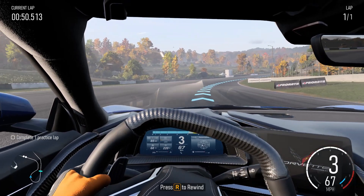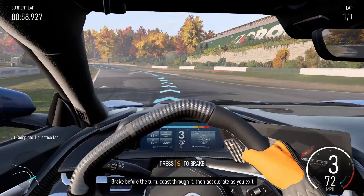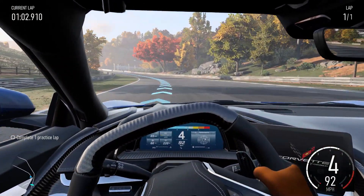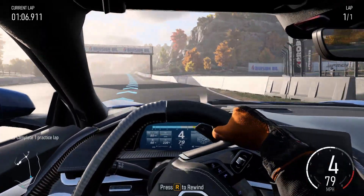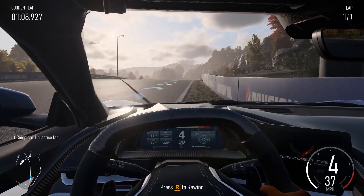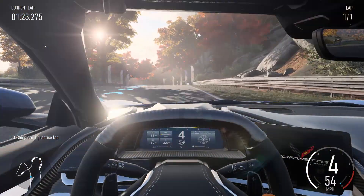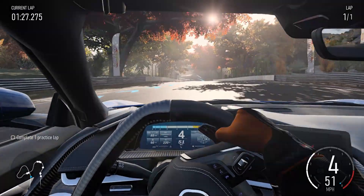This is me, a sim racer with thousands of hours using a direct drive wheel in titles like Assetto Corsa, iRacing and R-Factor 2, struggling to stay on the track in the tutorial phase of the new Forza Motorsport. The wheel feels like the centre is resisting me, like when you push the same end of two magnets together. There's some sort of weird opposing force going on that's exaggerating my left and right movements.